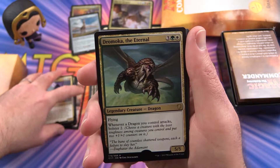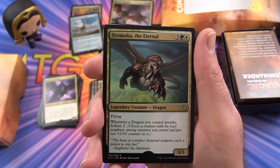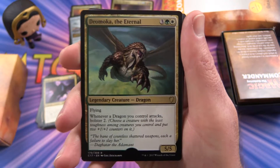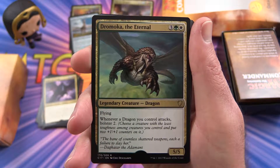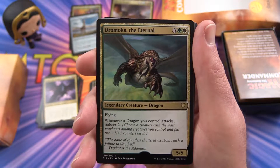You could make quite a few other Commander decks out of this one. Dromar, the Eternal — with flying. Whenever a dragon you control attacks, bolster 2, which means choose a creature with the least toughness among creatures you control and put two +1/+1 counters on it. Here's a 5/5 for 5.